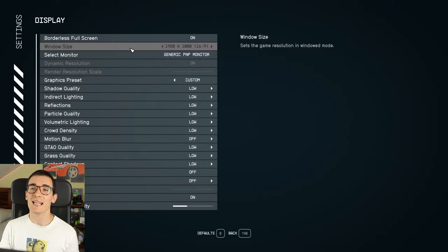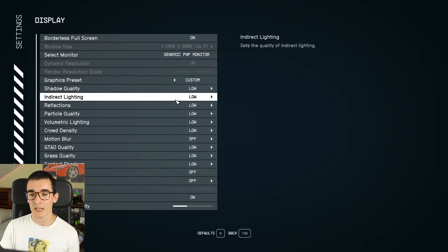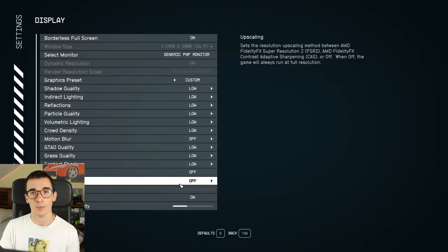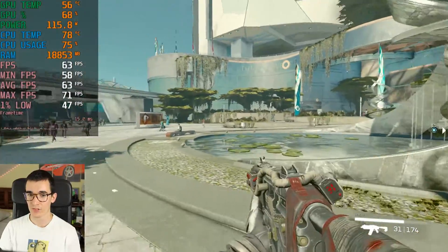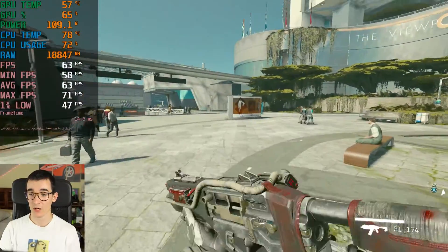Let's begin as always testing 1080p resolution, which is the bare minimum resolution you're going to be playing at with a 4070, and low settings — the low settings preset without upscaling. I don't have DLSS or FSR enabled. And as you can see we're getting around 63-64 FPS on average. A very, very underwhelming performance for 1080p low.